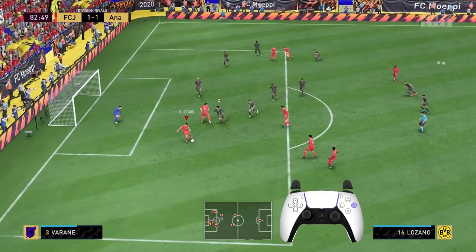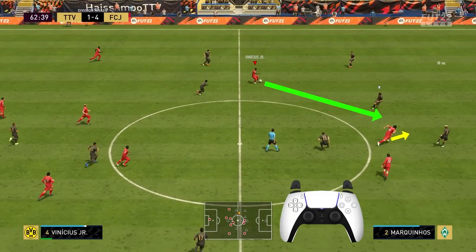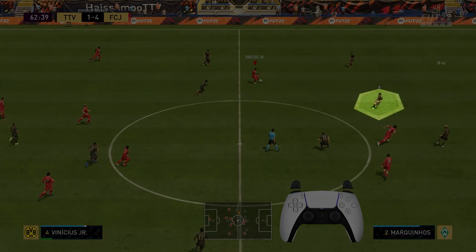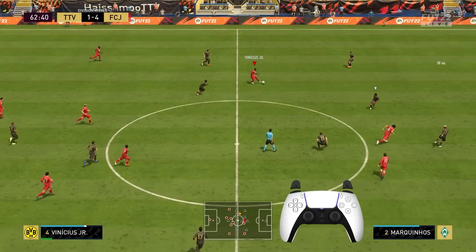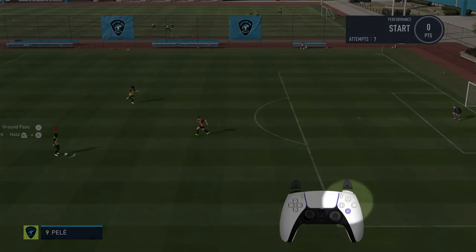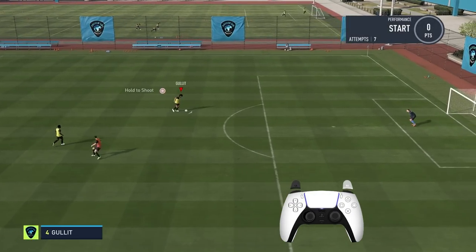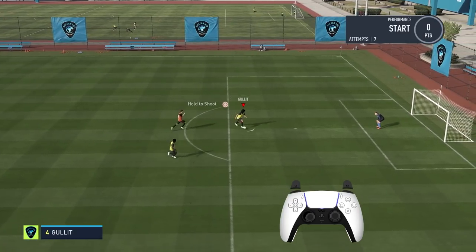Even though driven passes are really strong, there is only one thing that you have to watch out for. The path between the passer and the receiver has to be clear, so if any defender stays on that line, the pass is going to be intercepted anyway. The input is very simple — you just have to hold on to the R1/RB button while passing to be able to send a driven pass. That way you power up the pass and increase the chance that it will go through.